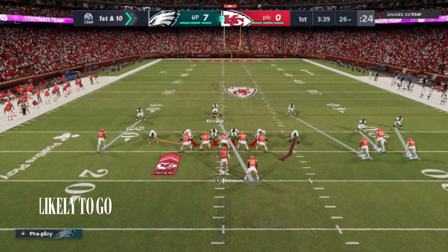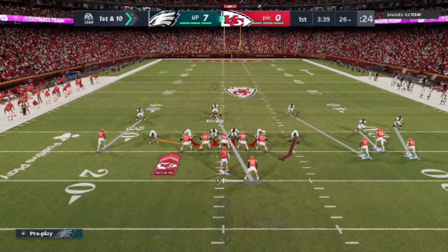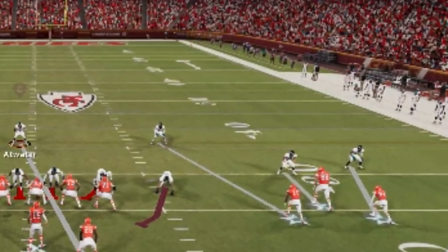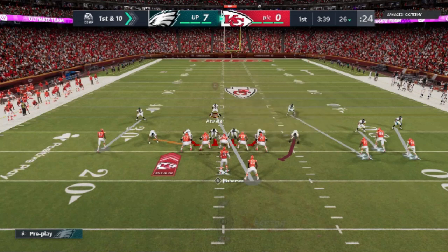The second thing would be: where is the action most likely to be? That's real simple. There are three receivers — including the running back — on the right side, not to mention the open side of the field. The larger side of the field is on the right side. So based off that alone, I've got like an 80% chance that the play is going to happen on that side of the field, so I have to cover to that side.